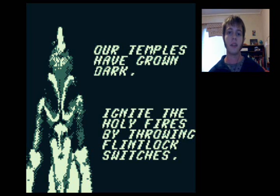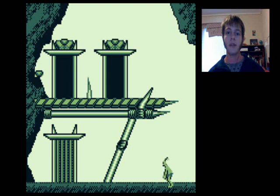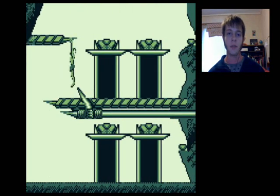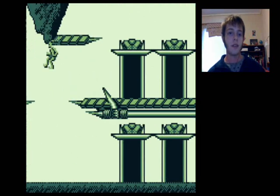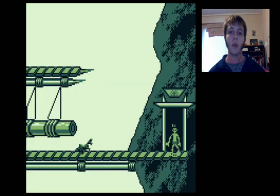Our temples have grown dark. Ignite the holy fires by throwing flintlock switches. Only when all flintlocks are fired will you be admitted to the Temple Initiation Ceremony. That's the password. And welcome back to the Paramonian Temple Trial Room! Now the tactic I used in my Let's Play of Oddworld Abe's Odyssey, I can't use — that tactic being going to Trial 5 and taking meat into other trials to make them a little bit easier. So now I've got to do them a little bit differently, or more so legitimately. But they function pretty much the same as they did in Abe's Odyssey. So let's get into it — Trial 1.